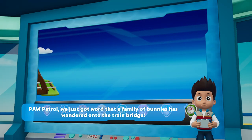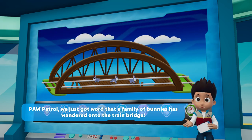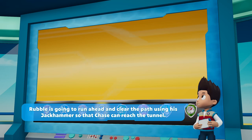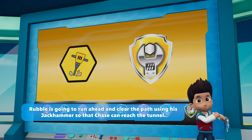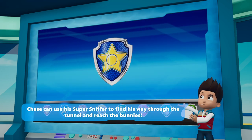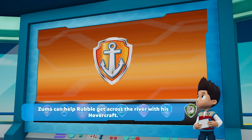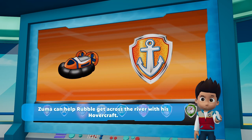Paw Patrol, we've just got word that a family of bunnies have wandered onto the train bridge! Rubble is going to run ahead and clear the path using his jackhammer so that Chase can reach the tunnel. Chase can use his super scent to find his way through the tunnel and reach the bunnies. Zuma can help Rubble get across the river with his hovercraft.